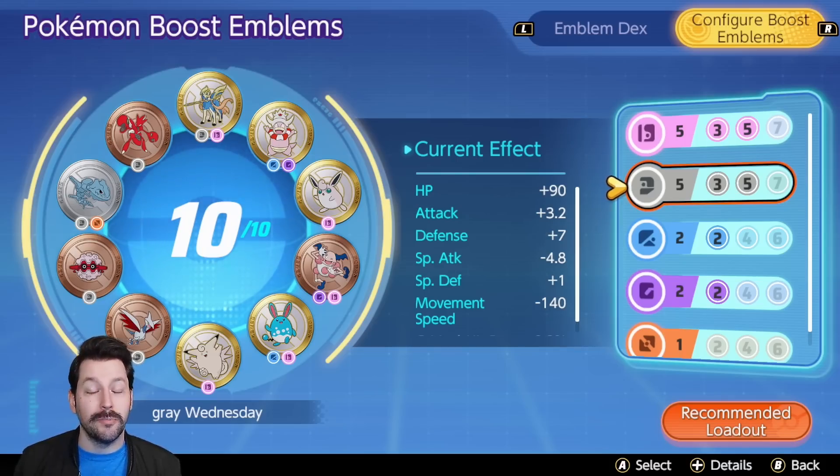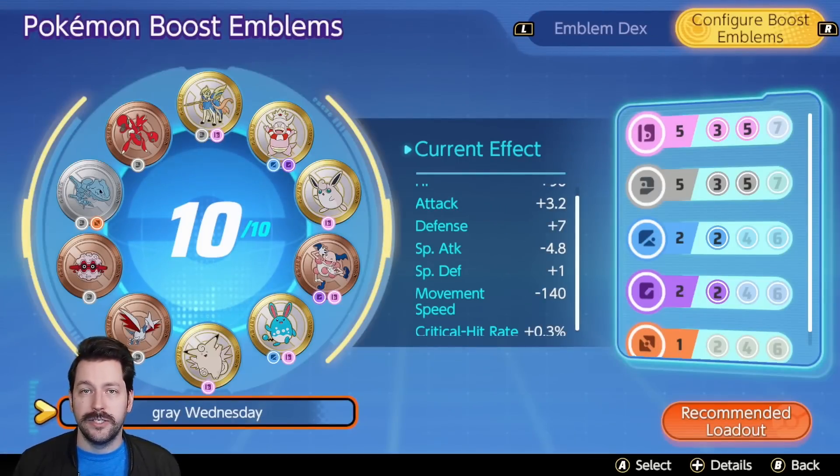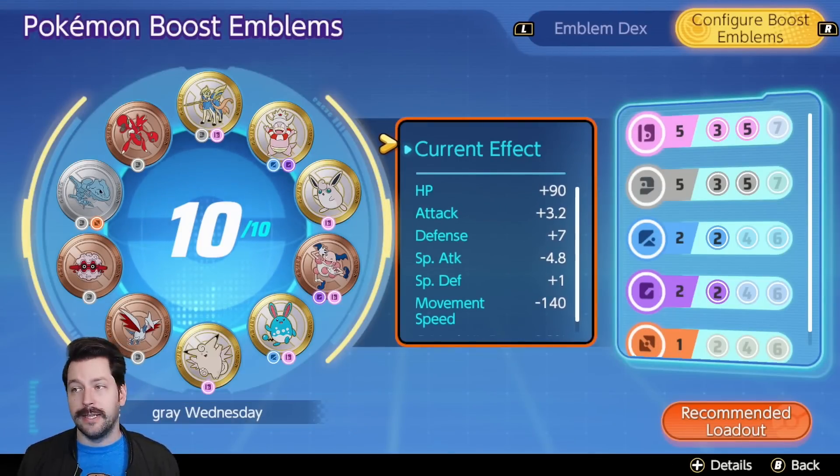Is it pretty cheesy? Yes. Is it pretty mid? Maybe even a little less than mid. But my point remains — you just have to understand what you are playing and why you are doing what you are doing. A good example of this being bad is if you throw this on Cinderace. This doesn't really combo with Cinderace at all. Why are you doing this? How does this actually synergize? Are you putting this on Bullet Seed Greedent? Okay, I could see a realm where something like that might work. Are you putting this on Greninja? That seems pretty bad.